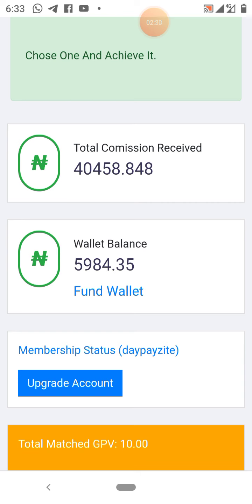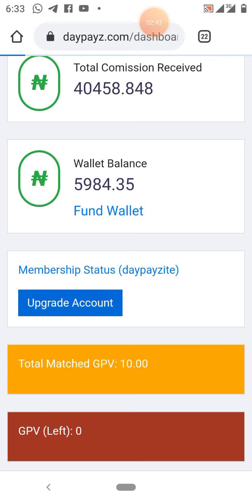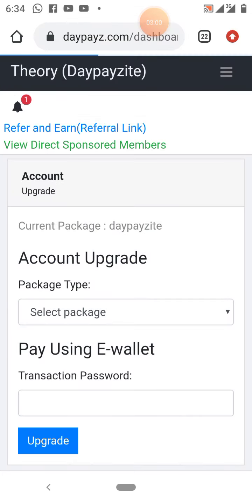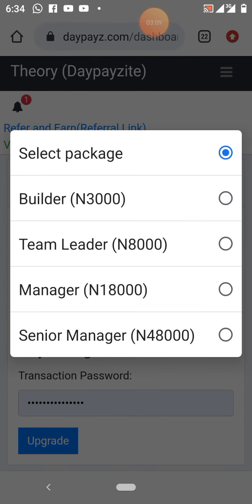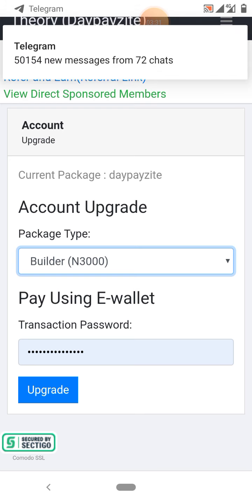If you like, you can also fund your account by clicking the Fund link you see below that figure. Now, to upgrade, click the Upgrade button — you see 'Upgrade Account' in blue. Click it and it will take you to the page where you select the package you want. I'm going for the Builder package since I have about 5,000 naira — not enough for Team Leader which is 8,000. Select the Builder package, leave it at 'Pay using e-wallet', then click the Upgrade button.